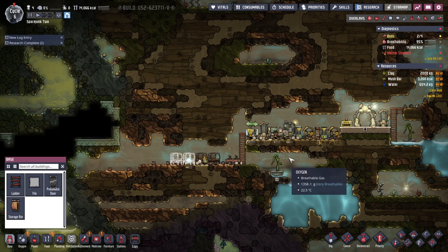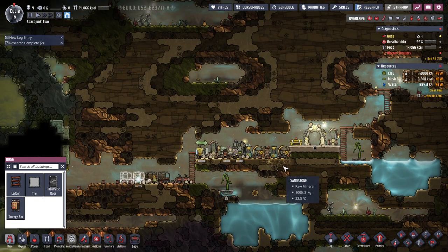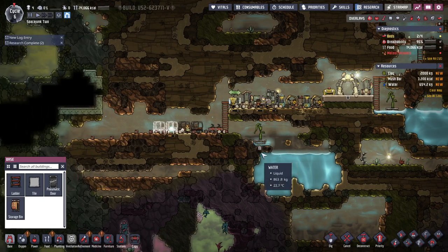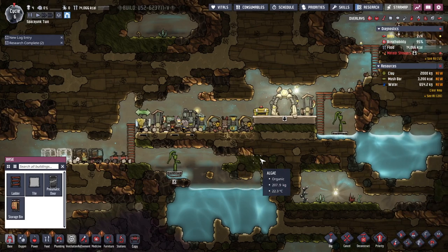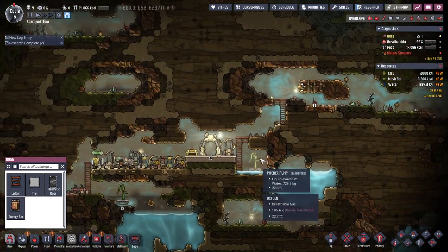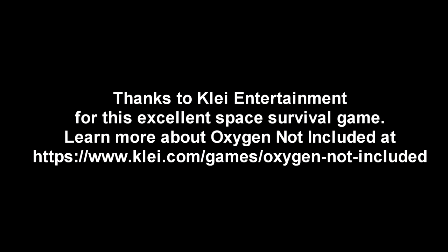Anyway, for now, this has been Oxygen Not Included. I haven't gotten into substantial trouble yet, but this is the easy version — it is survival mode still. I feel like it's going to get harder as we go along, and that's probably why people rate it overwhelmingly positive — because it sort of lulls you into a false sense of security. With that, thank you for watching. I hope you enjoyed this video. If you did, please press like. Leave comments or suggestions below, and I'll see you next time.